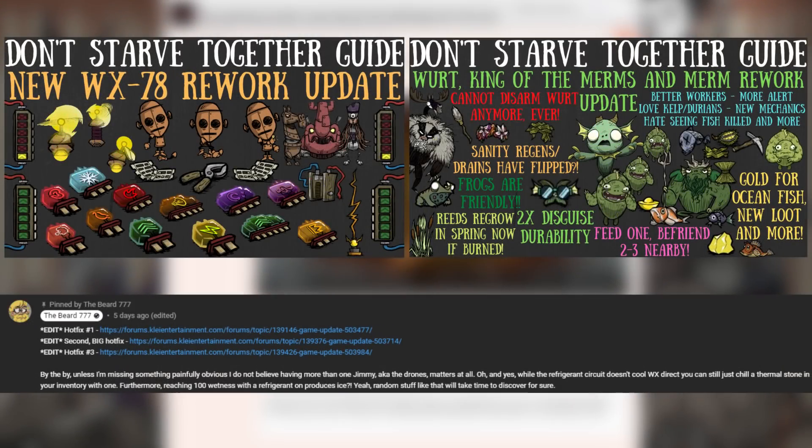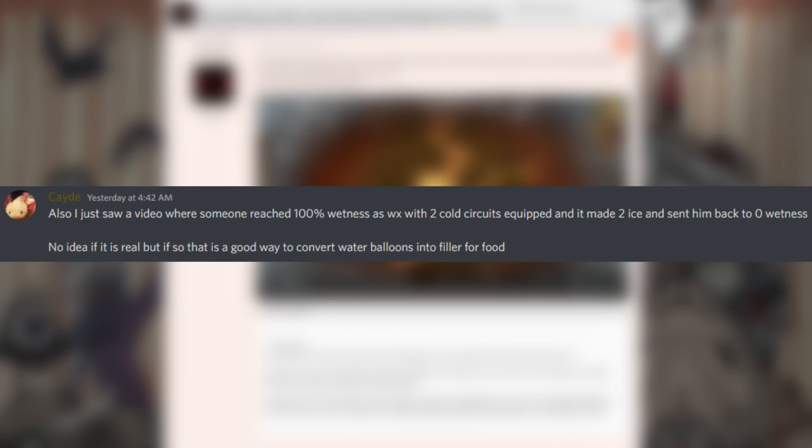Pretty much on the very day the WX78 rework update released, someone in the comment sections pointed out something really interesting to me. Apparently, with some circuit trickery, we are now able to farm infinite ice with WX. I thought that was pretty cool, but I also forgot about it, even though I literally posted it in my own pinned comment. But Cade, just yesterday, reminded me of the fact, so here we are today to talk about just that.